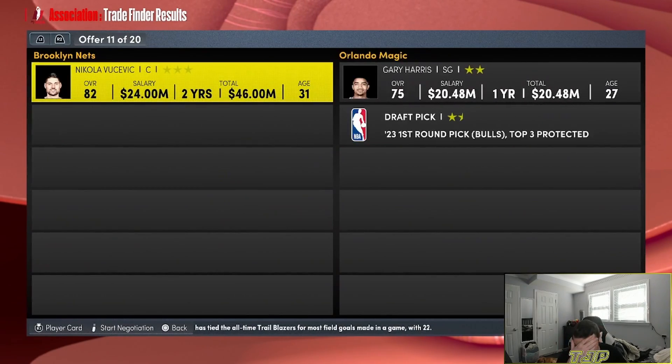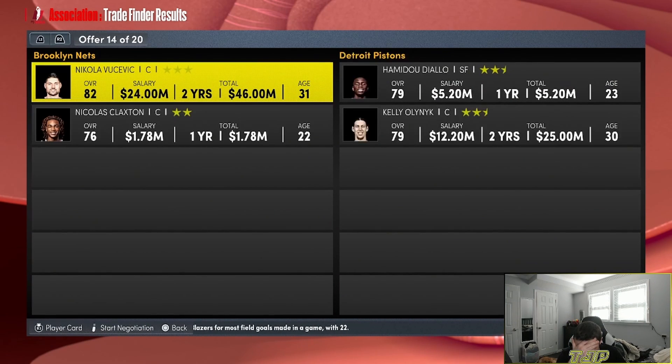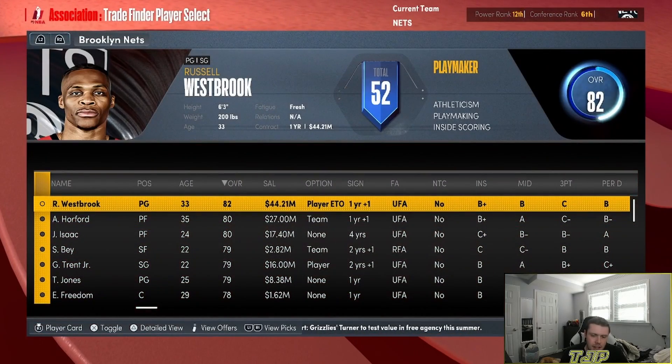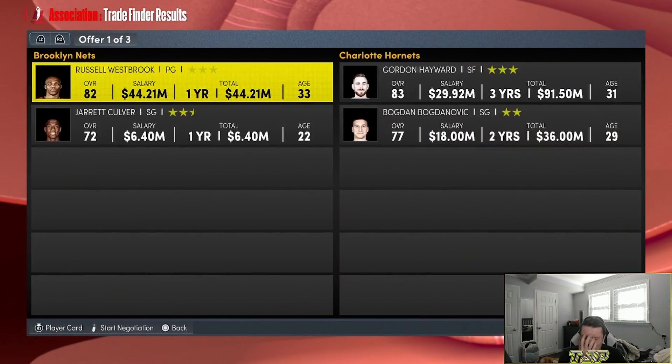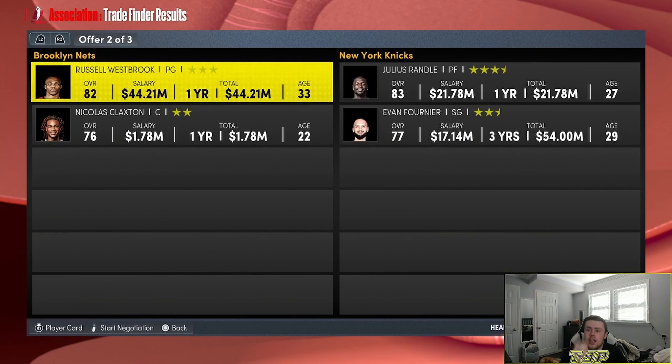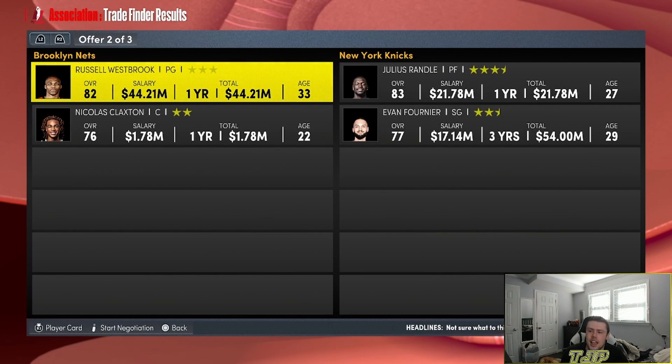Got Vucevic and now we're flipping him — who are we flipping him for? It's going to be for Russell Westbrook and Xavier Tillman. We also have to give up Markelle Fultz. We lost another game, so Westbrook is back on the block. Three, two, one — stop — it's going to be for Julius Randle and Evan Fournier. We also have to give up Nicholas Claxton.